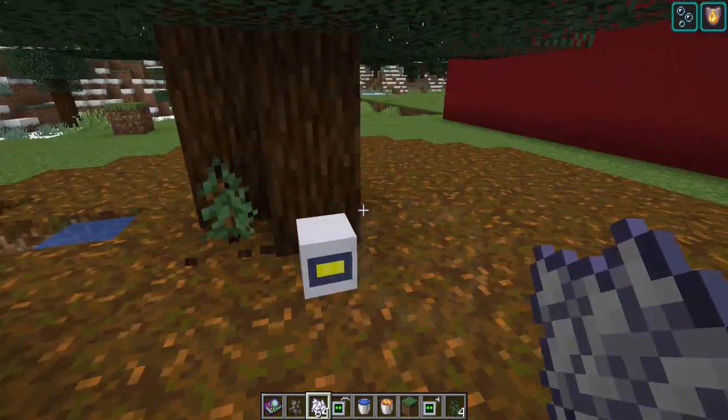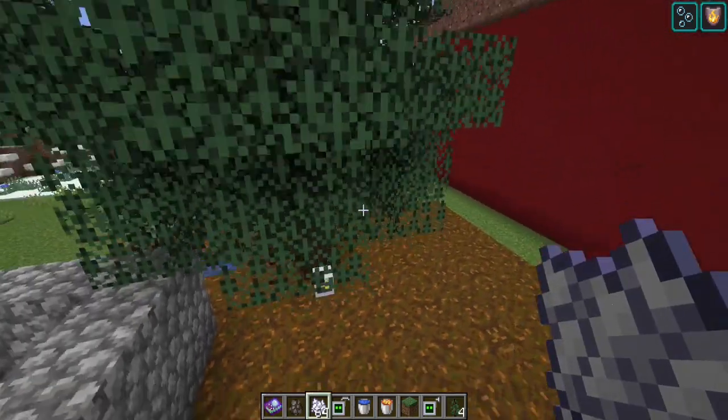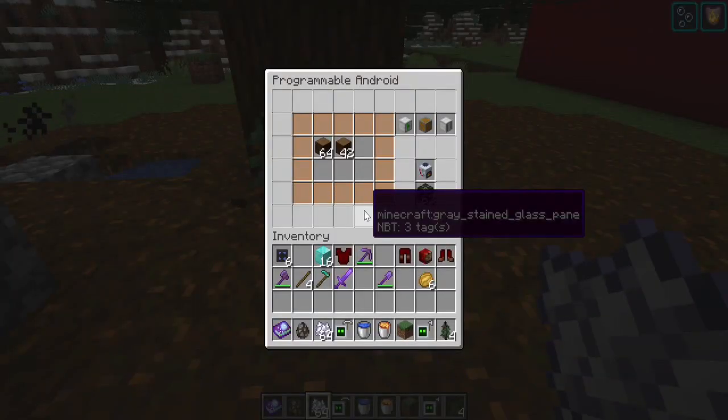After bone-mealing it again it's off to the races. Here's why I said don't keep repeating chop and replant — there were a hundred blocks in one tree. If you do ten chop-and-replants your android inventory is full and it locks. That's why you've got to transfer items after every chop and replant, then get more fuel.